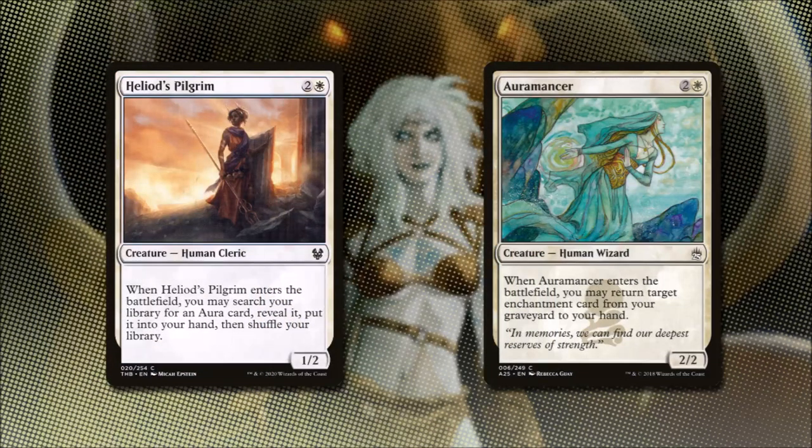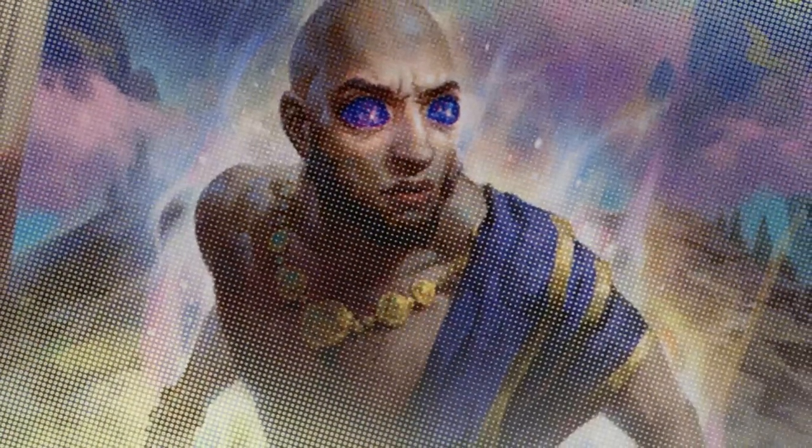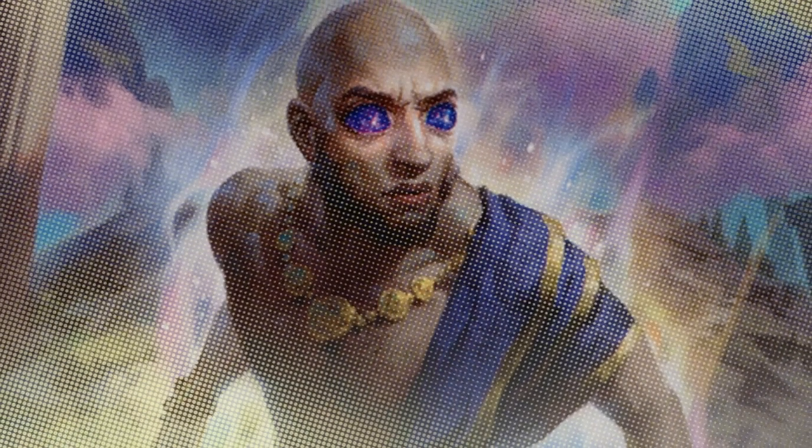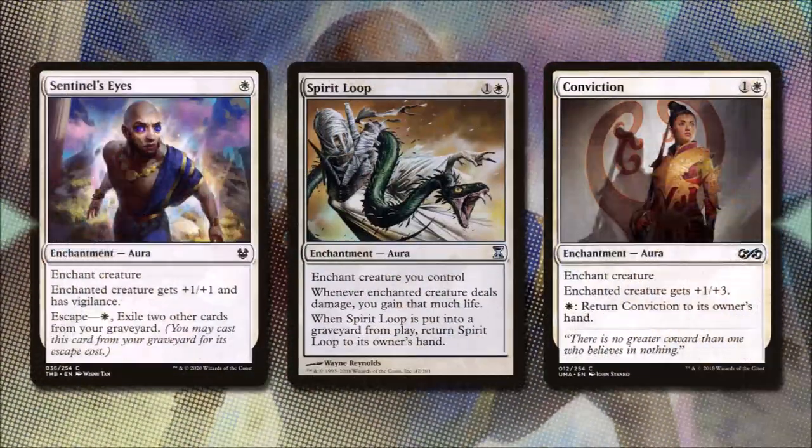Heliod's Pilgrim for one and a white is a 1/2 creature that when it enters the battlefield, we can search our library for an aura card, reveal it, and put it into our hand, and then shuffle our library. This type of tutor will help us get some of our strongest spells. Auramancer for two and white is a 2/2 Human Wizard. When it enters the battlefield, we can return target enchantment card from our graveyard to our hand. Sentinel's Eyes for one white mana gives a creature plus one, plus one and Vigilance, and has escape for one and two other cards from our graveyard. With our enchanters from the previous section, we can play this card again and again to get some extra card draw right from our graveyard. Spirit Loop for one and a white enchants a creature we control, and whenever that creature deals damage, we gain that much life. When Spirit Loop is put into a graveyard from play, we get to return it to our hand. Conviction for one and a white is an enchantment that will give a creature plus one, plus three, but if we pay one white mana, we can return it to its owner's hand. This is basically a draw spell if we have even one of our enchanters out.